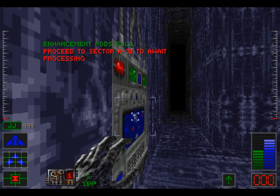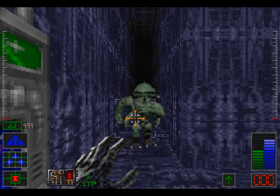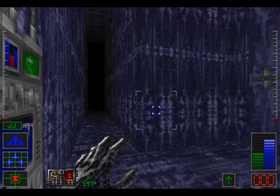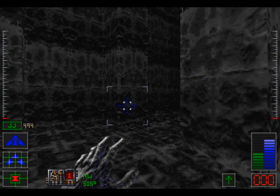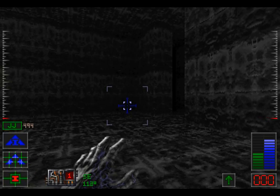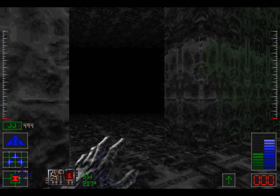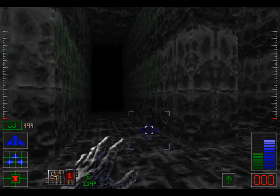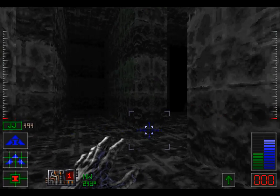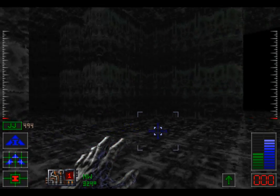Do we want to use this? Proceed to sector A78 to await processing! Enhancement pods fall! I get the feeling this process was not designed for us, and was in fact designed for the aliens! That's probably likely — so we don't want to go that way! We don't actually know where we want to go at all — I'm just sort of walking around finding enemies and killing them! But to be fair, if the cyclones are genetically enhanced clones, then their facilities probably will work on us.